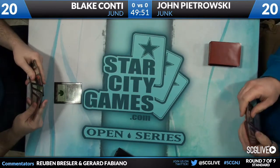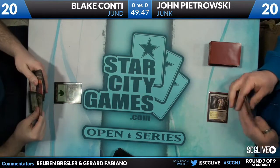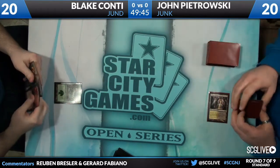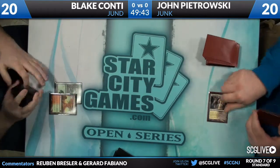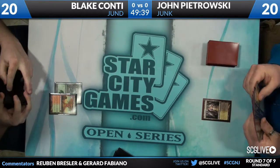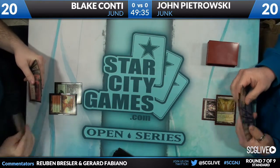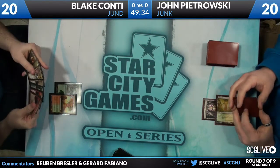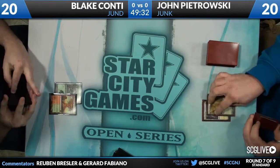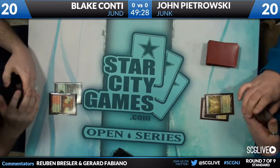Blake leads off with a Forest and passes the turn. Both decks will probably come out pretty slow, but once it gets to turns three, four, and five you'll see really powerful cards hitting the battlefield. These are both Farseek decks, and Blake not having one isn't ideal. John hasn't either, so maybe they both kept slower hands. Blake misses his second land drop — that's always a disaster.